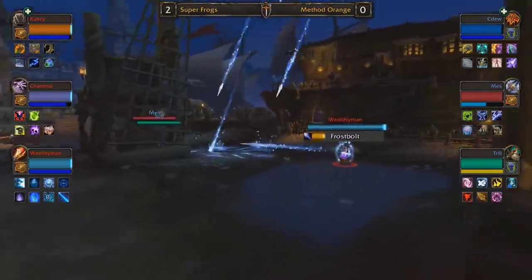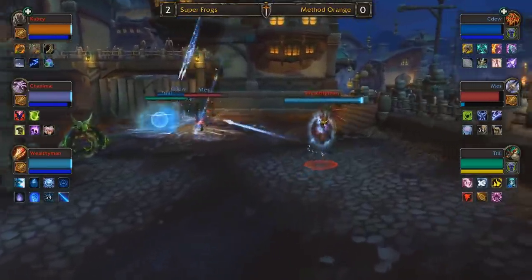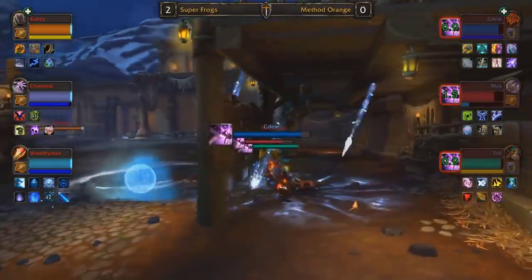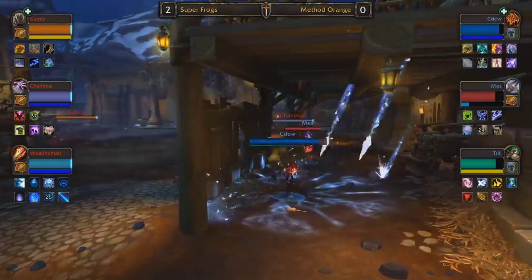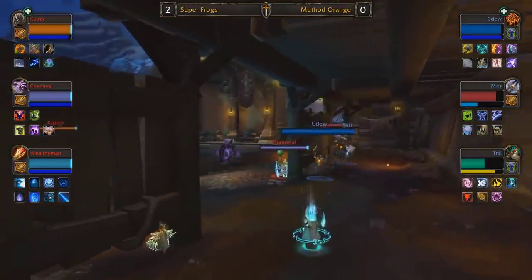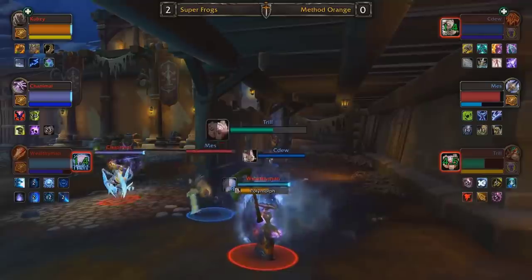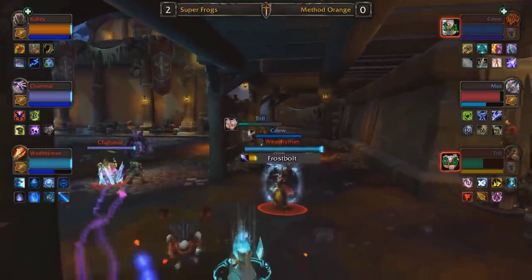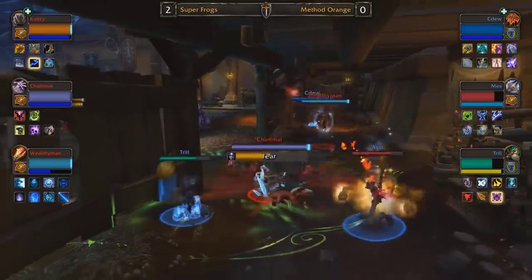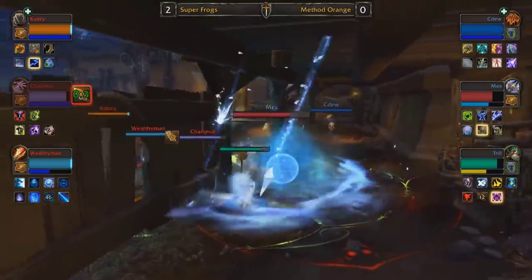With small pillars, they'll have to reposition to other points of line of sight, and while they reposition they're out in the open taking huge hits. Wealthy Man is closing in — playing at the wall is not going to be the best spot. They're all stacked up eating that blizzard. This is the kind of triangle formation we talked about: Chanimal in position to throw out damage, Wealthy Man in position to throw out damage. If Method Orange just sits here passively, Super Frogs will eventually find a kill opportunity. CDU now into a polymorph, Wealthy Man finds another one. Trill out of line of sight just healing himself up — a Nova connects on him.